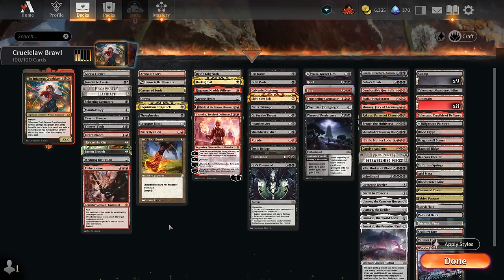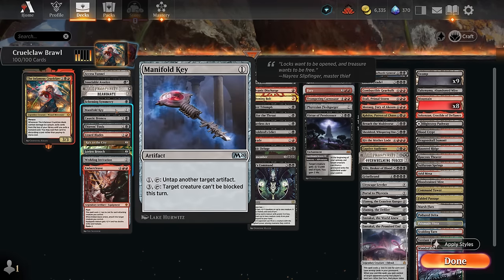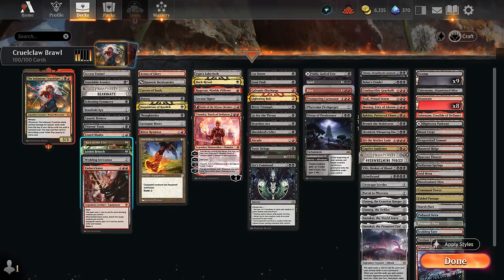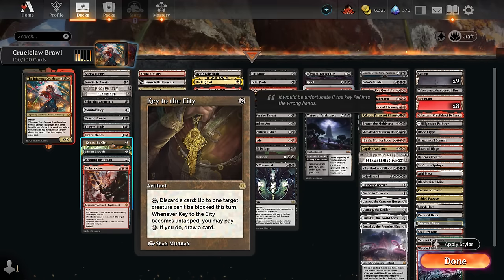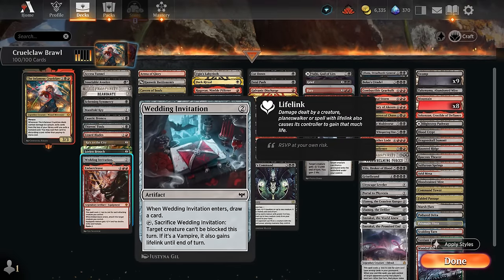Now for the deep dive, starting with our combo pieces: we can make Cruel Claw unblockable in multiple ways including with our lands. Access Tunnel can be activated on turn four after playing it turn three. Manifold Key can play on turn four and immediately activate for three mana. Thieves' Tools we can also play on turn four and immediately equip, making a treasure token. Key to the City is only two mana and lets us discard to make a creature unblockable. Lorian Brooch, aka Trailblazers' Boots, gives non-basic landwalk. Wedding Invitation gives a one-shot unblockable effect while drawing a card.